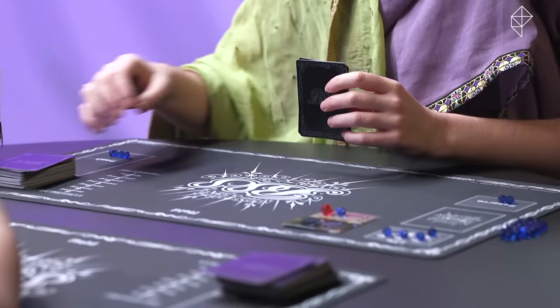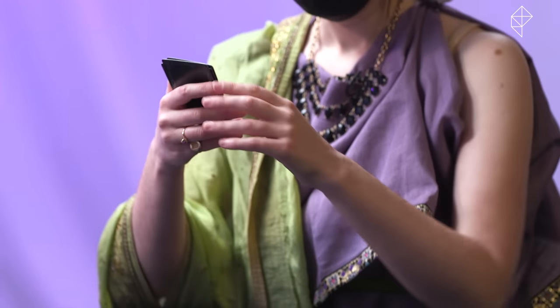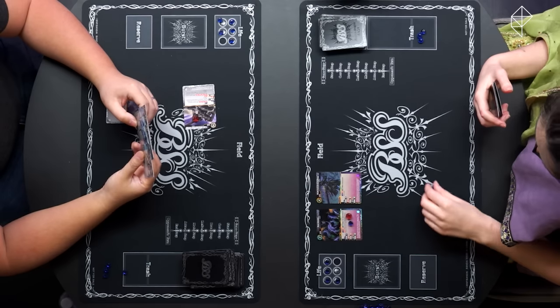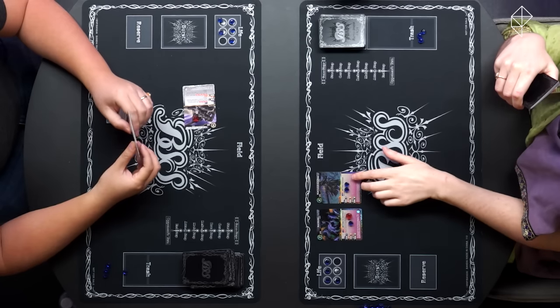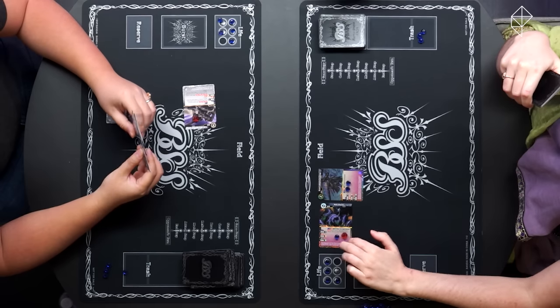Start step, core step, draw step, refresh step. In my main step, I shall pay three to summon Dark Knight Cavalier — when summoned, I draw a card. I place two cores on Dark Knight Cavalier, bringing him to 4,000 BP. I am going to attack you with Boa Tricktor. I will take the hit and end my turn.